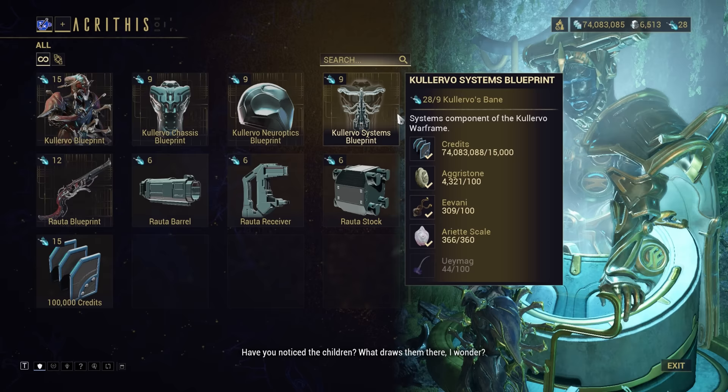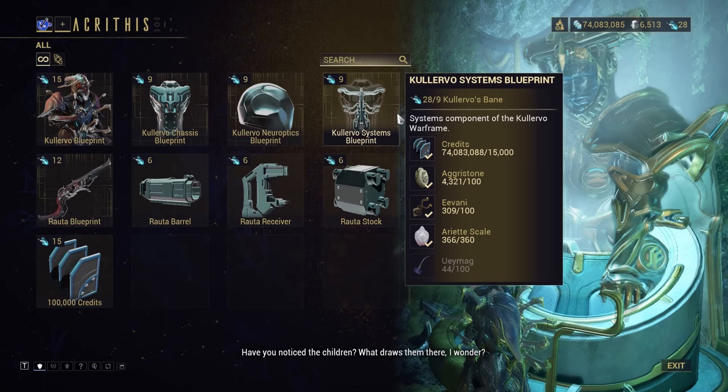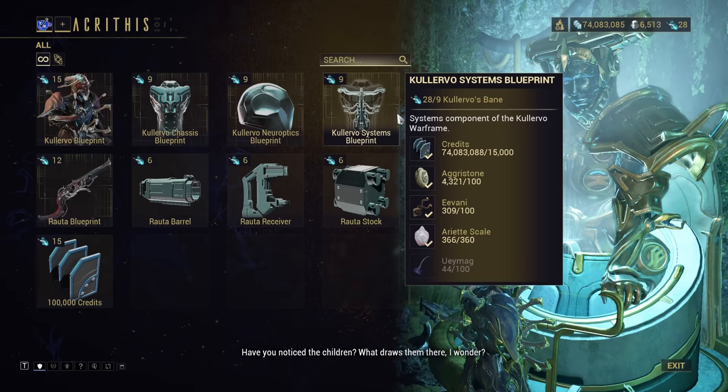How long it takes you to fight Kalevo, as well as complete the rest of the Duviri Experience mission, will naturally vary based on the gear and skill of you and your squad, plus the luck of which objectives spawn. Adding in getting the resources, it's not unreasonable to say it'll take around 3–5 hours to get Kalevo. Once you've got the parts and built him, here are the features you'll have access to.